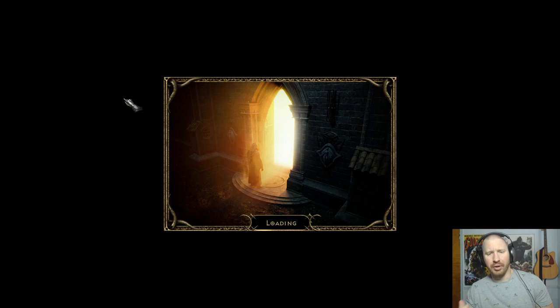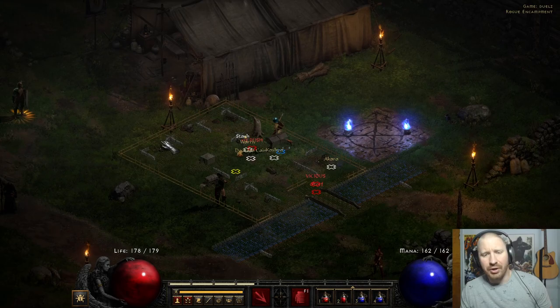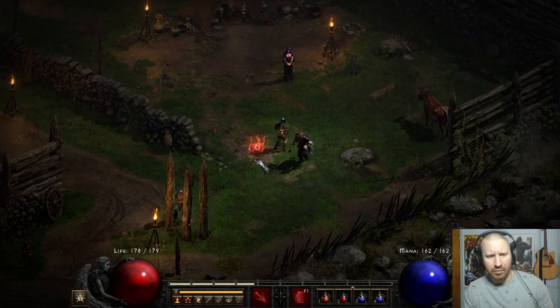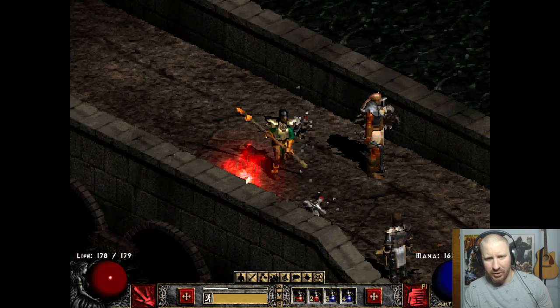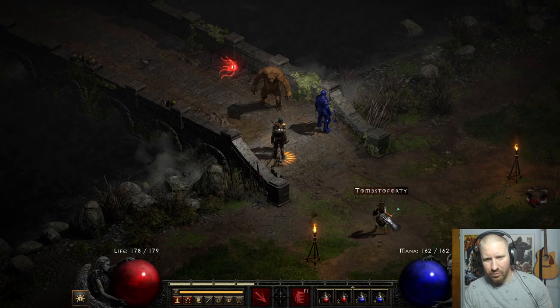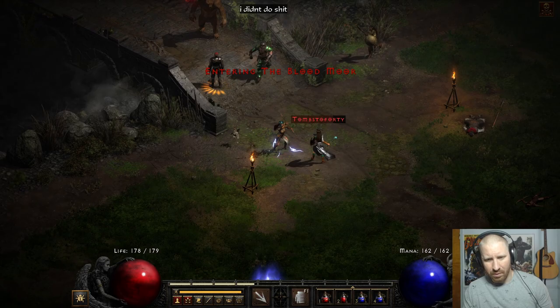This is a very poor build for dueling. Nova, of course, is known for its AoE, so when you're just trying to do single target, it can really suck. Oh interesting — there's the Oak Sage, I assume. That's the first I've seen of one in Resurrected. There's the Sorceress right here.